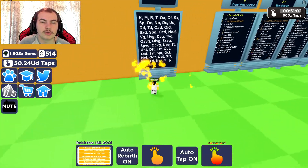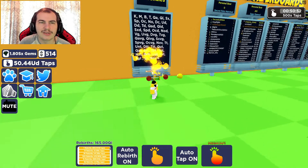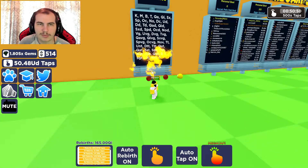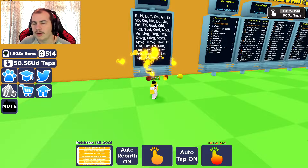They have a new leaderboard which shows you the currency. Right now I am on UD. I am not really that far down. Obviously K is a thousand, M is million, B is billion, T is trillion, QA is quadrillion, QI is quintillion, SX is sextillion, SP is septillion, OC is octillion.